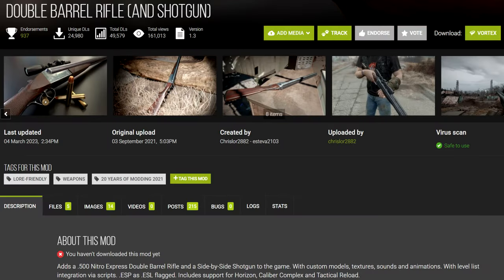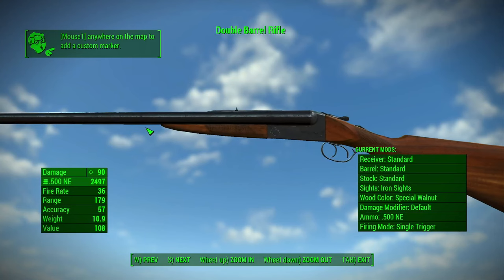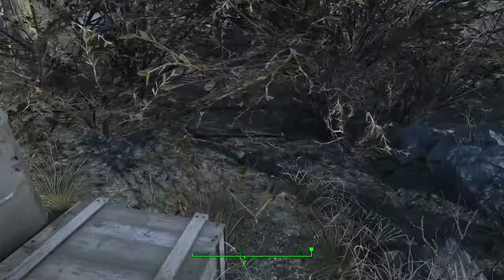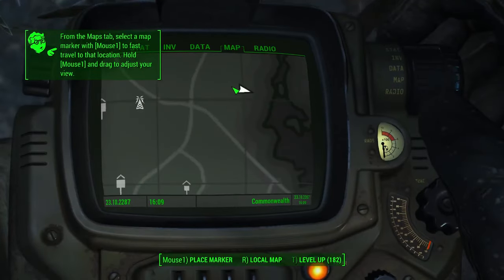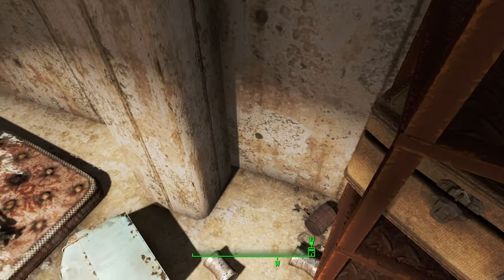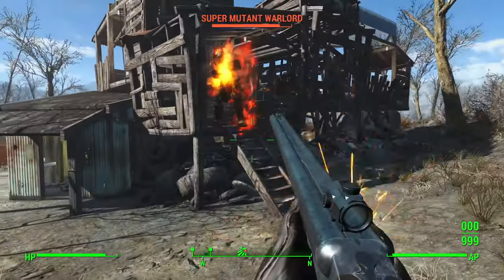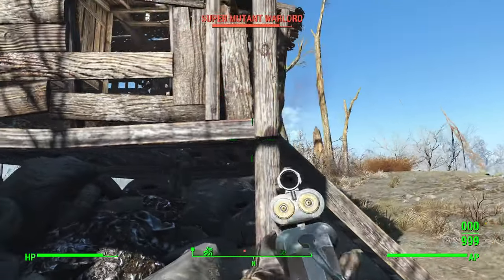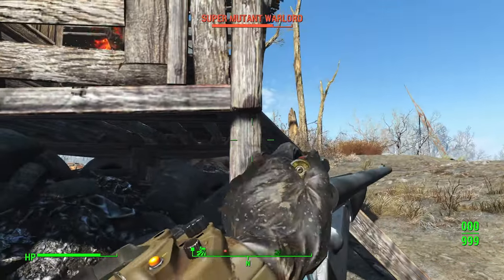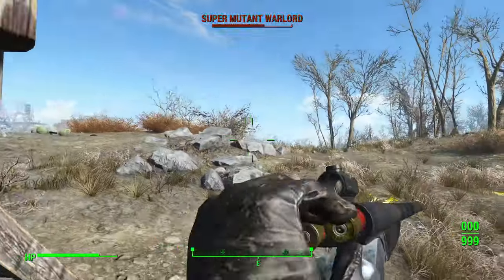First up, we've got the mod Double Barrel Rifle and Shotgun. It adds two weapons: the double barrel rifle and a side-by-side shotgun. You can find a single double barrel rifle inside a very well hidden bunker in the wilderness. It's also injected into leveled lists and can be found on vendors or bosses starting from level 20. Its 500 Nitro Express ammo can be found at vendors or in pre-war safes, again starting from level 20. The side-by-side shotgun doesn't have any pre-placed spawns, but it's injected into similar leveled lists and can be found much earlier at level 5.